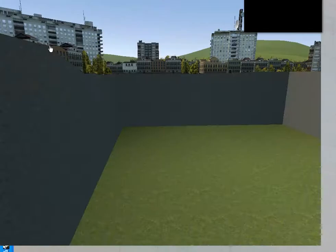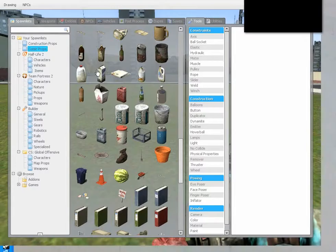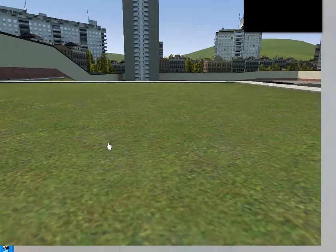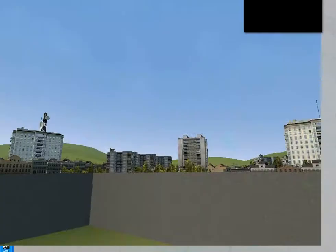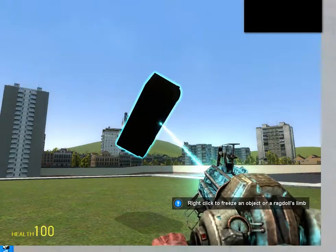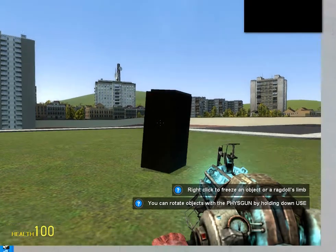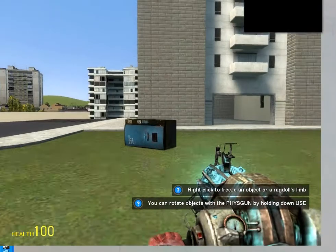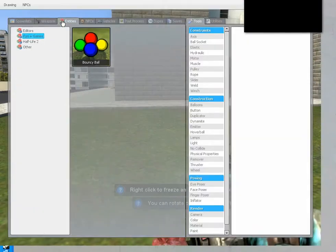Your physics gun — say you want to build something, like maybe you want to make this sewing machine upside down. So you click it with left click, you move your mouse to move it around, you hold E to rotate, and put it like this. There you go. If you mess up and push it down too hard it's going to flip out and fly around. There's all these items, and with add-ons you can get more.